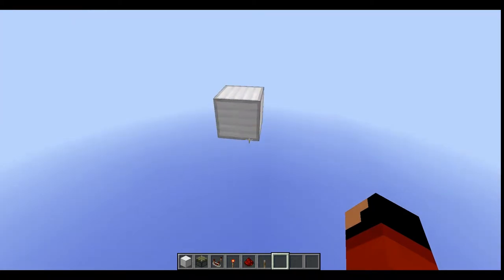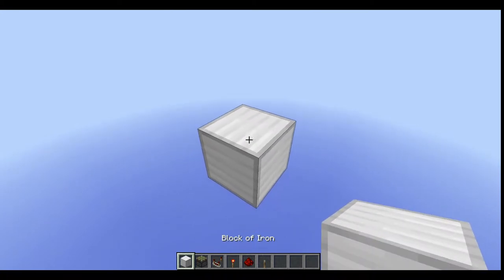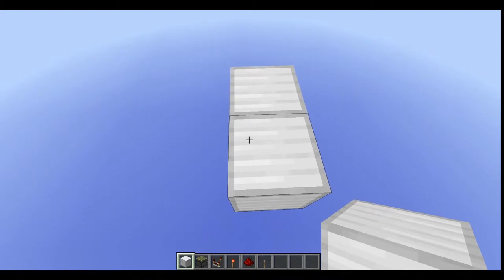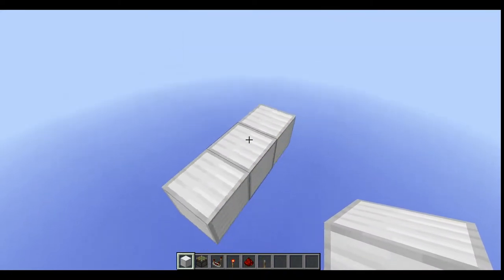Alright guys, so the first thing you want to do is find out where you want to put your door, and then from there you want to find out which direction you want to walk in. In that direction, for instance if you're walking in this direction, you want to put two blocks on the side like so.